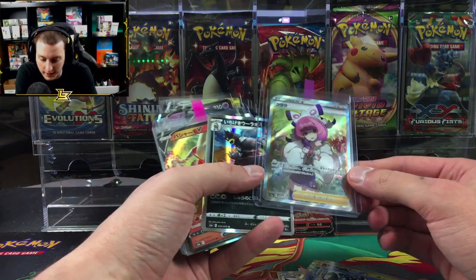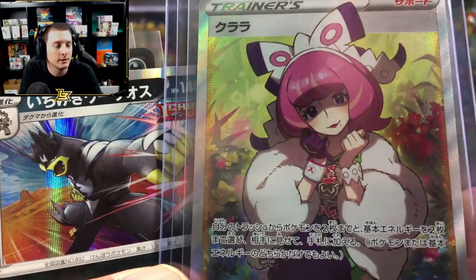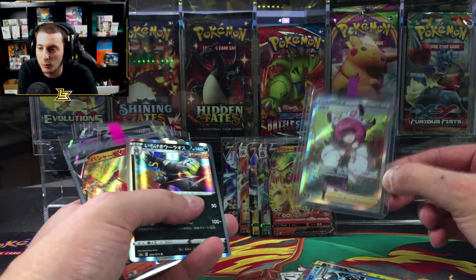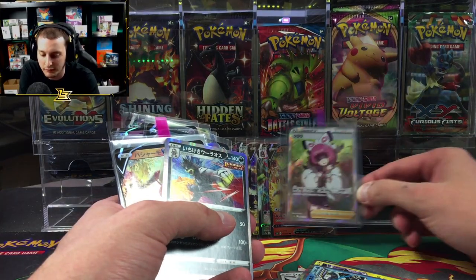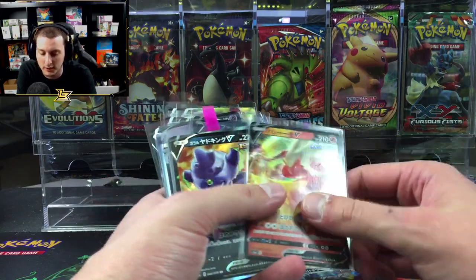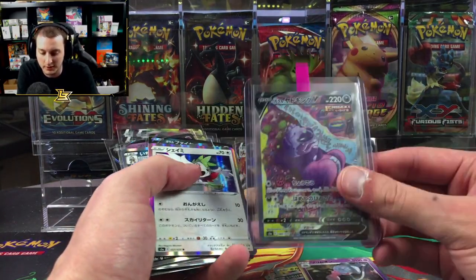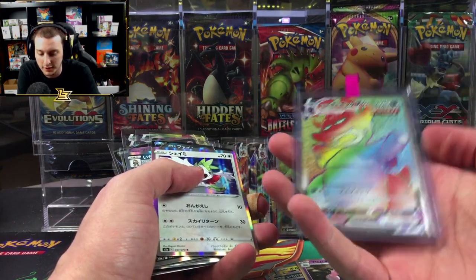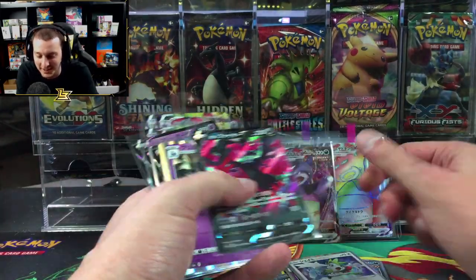Dude, the Clara, man! For waifus, people prefer the colored waifus so those usually go for more than the hypers — I don't agree with that but it's true. I actually think the hypers are better. You got the Slow King alternate art and the Slow King VMax — oh my god, so many Slow Kings!